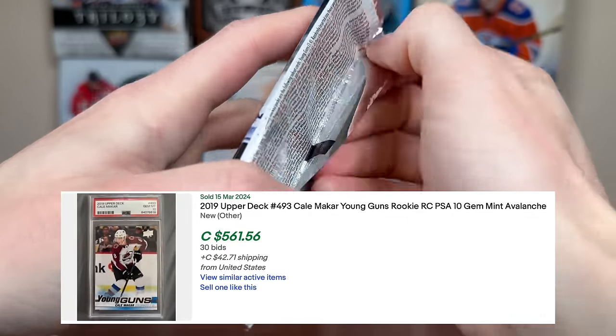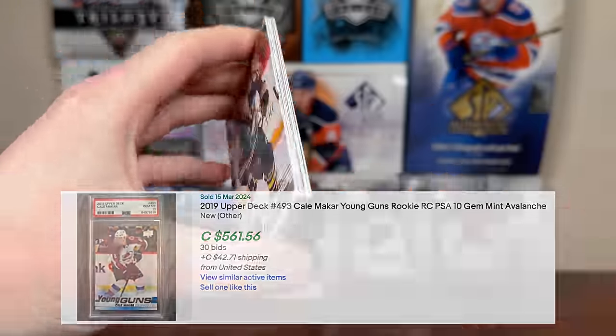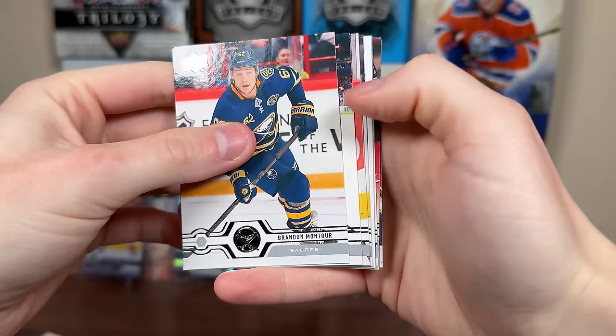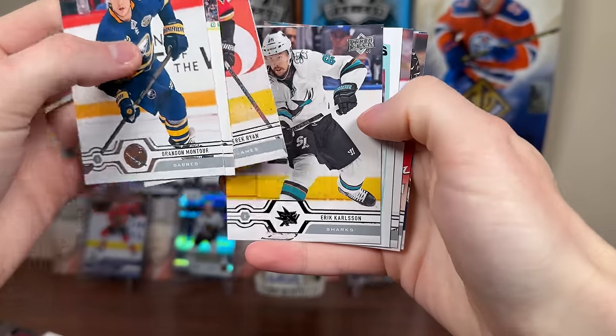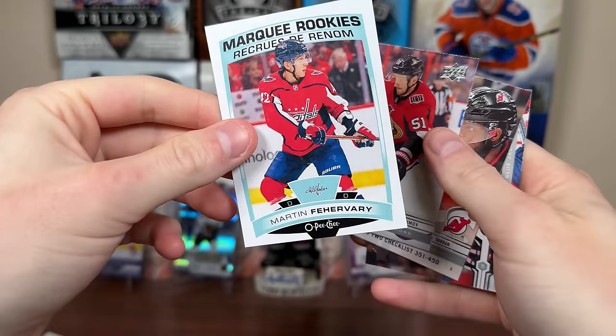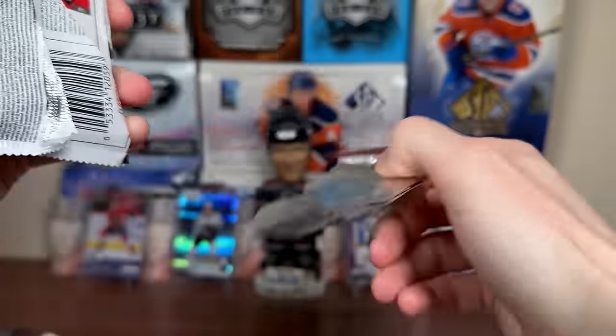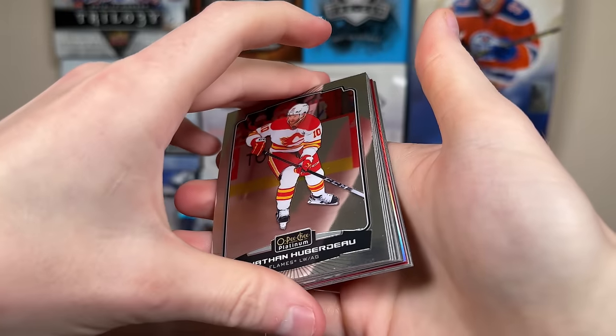Let's hunt Kale Makar first with 19-20 Series 2. It seems like it's back and forth — McKinnon's overshadowing Makar this year, but Makar's overshadowed McKinnon before. We got a murky rookie — a Faravari. So no Makar, but a Faravari murky rookie base. No more RPG updates and flagship.